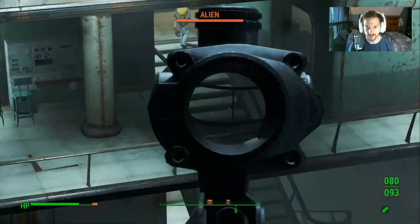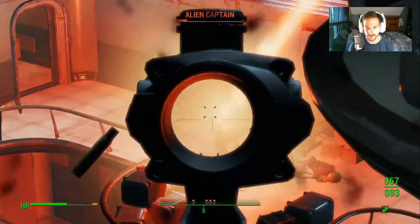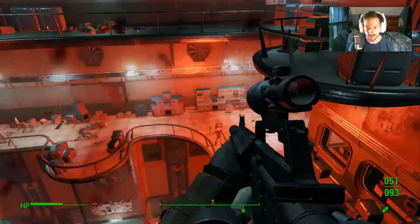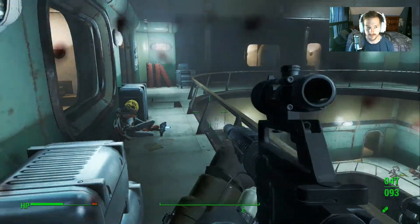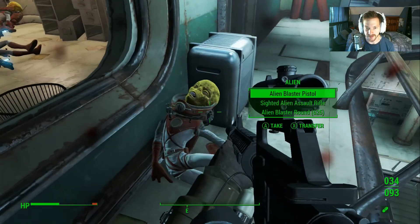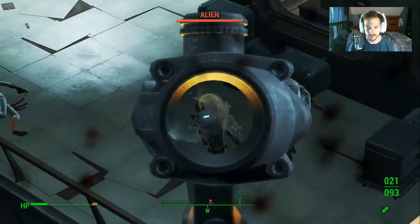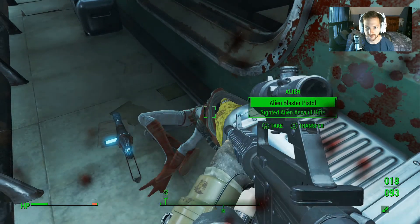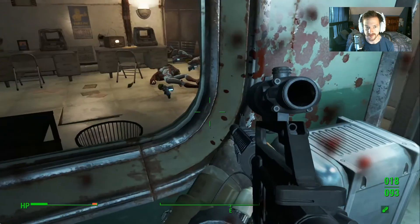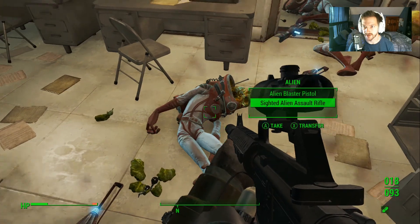These guys seem pretty weak. I already have the alien blaster from the cave, so I'll just take the ammo. They are everywhere. This gun is pretty nice, I like it. He had an alien assault rifle — nice, I'll take that as well. Grab as much alien blaster rounds as I can.